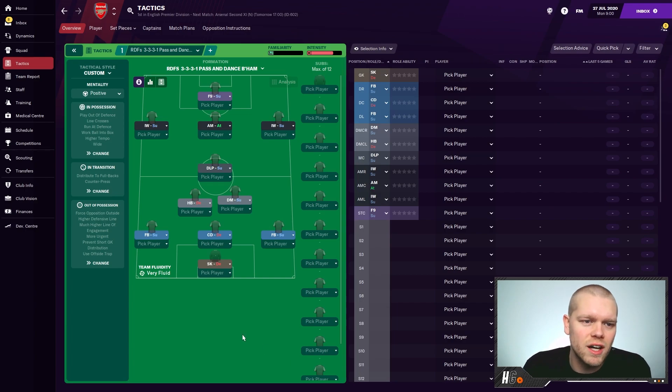So this is RDF's one centre-back tactic, listed as a 3-3-3-1 'pass and dance' Birmingham formation — obviously the team he used and found success with. I'm not going to do a massive breakdown; RDF has already done a video on this on his channel, so I'll leave a link in the description and a card in the video. As a quick run through: sweeper keeper, two fullbacks, one centre-back, a halfback, a defensive midfielder, a deep-lying playmaker, two inverted wingers, an attacking midfielder and a false nine, with all instructions set up.